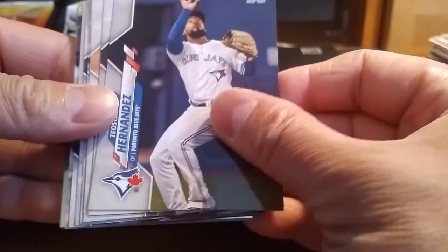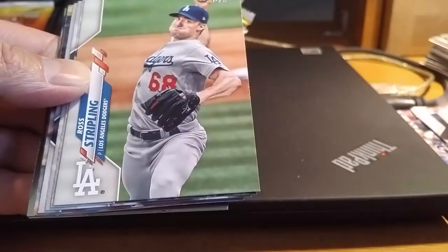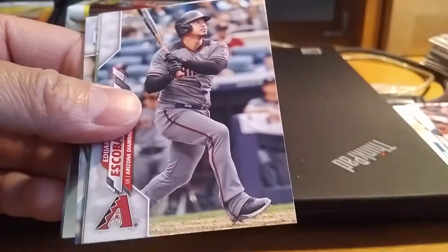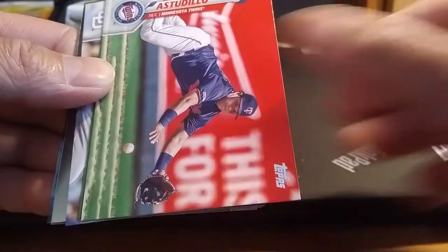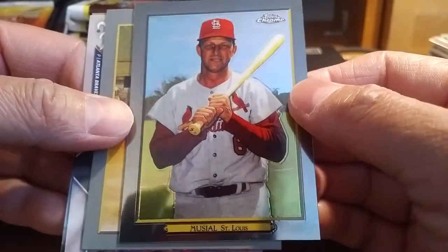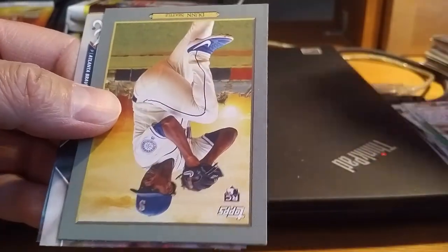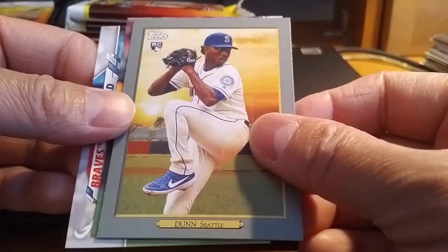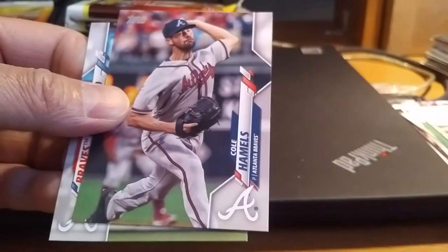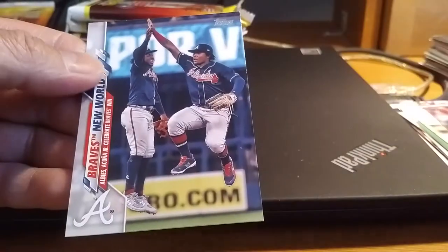Next up: Teoscar Hernandez, Cam Gallagher, Ross Stripling, Ryan Zimmerman, DJ Stewart, Tony Kemp, Eduardo Escobar, a Studio insert of AJ Pollock, David Bednar, a Stan Musial Topps Chrome Turkey Red, and a rookie Turkey Red of Justin Dunn for Seattle. Cole Hamels, and a Braves New World insert of Acuña and Ozzie Albies. Still no Lou Brock.